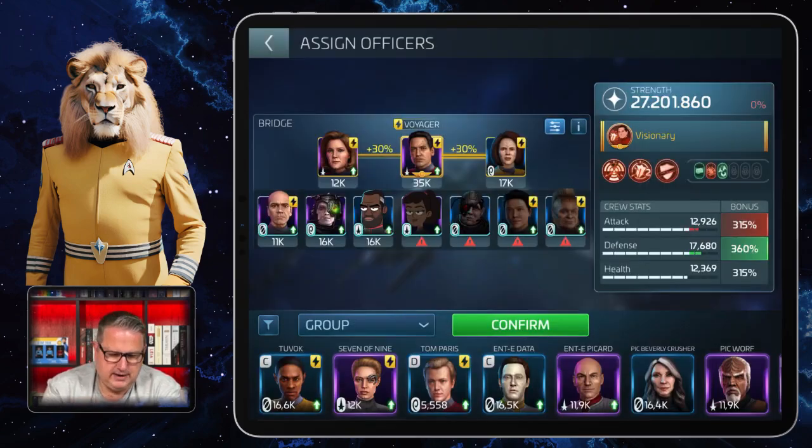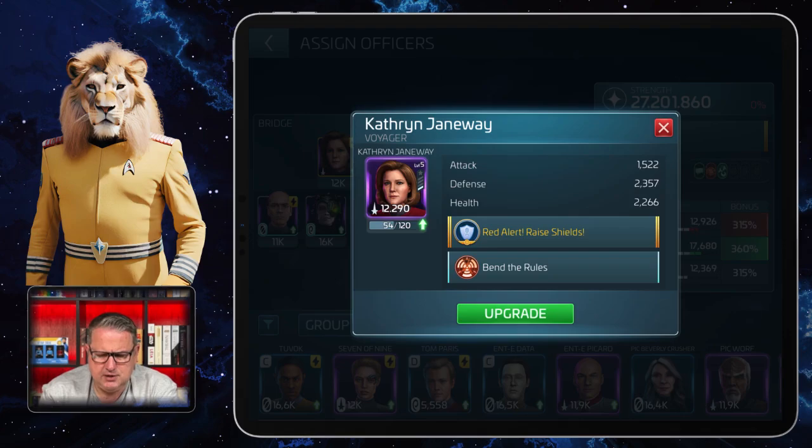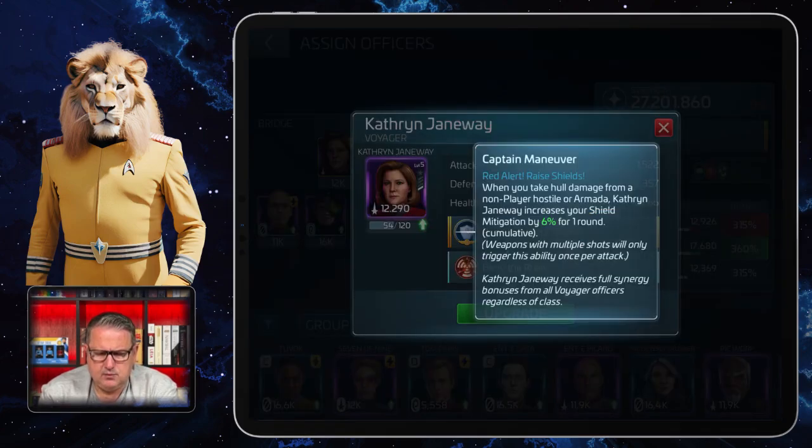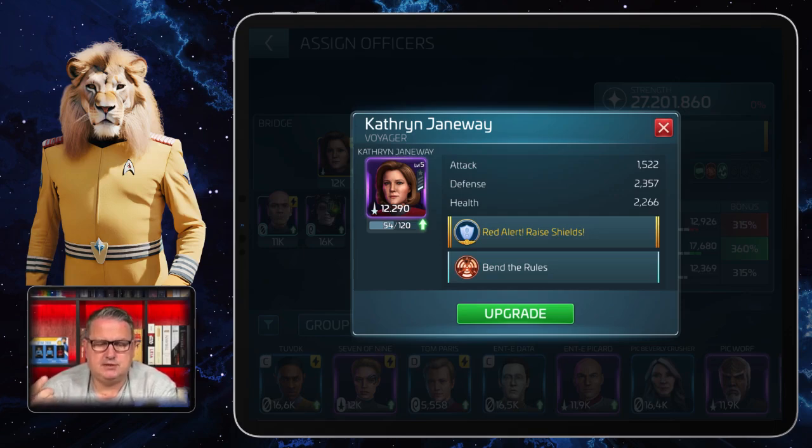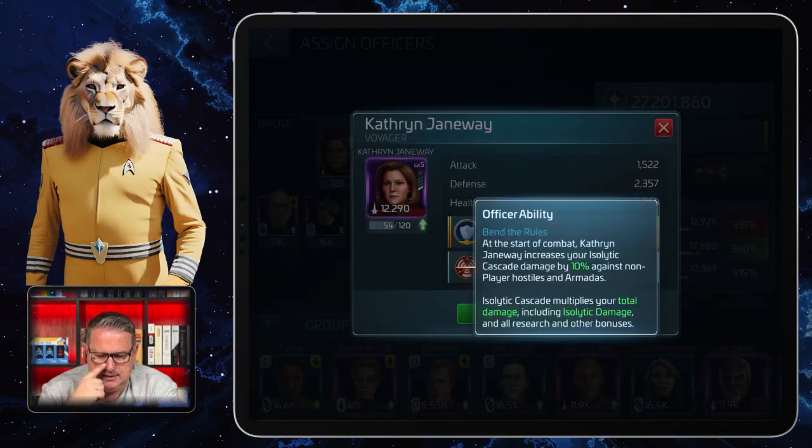Katherine Janeway's captain maneuver: when you take hull damage from a non-player hostile or Armada, Janeway increases your shield mitigation by a certain percentage for one round. I like Chakotay's captain ability more, which is why I'm using him as captain and not Janeway. Her officer ability — which I am using — is: at the start of combat, Katherine Janeway increases your isolated cascade damage by a certain percentage against non-player hostiles and Armadas.